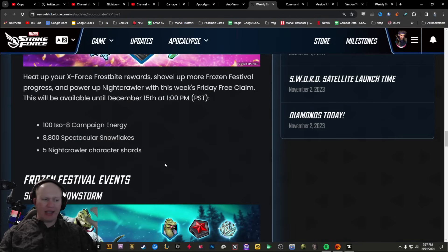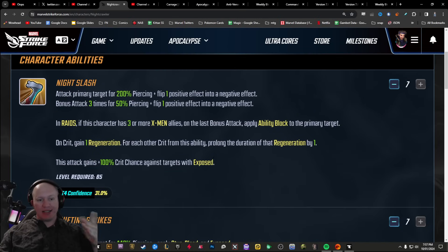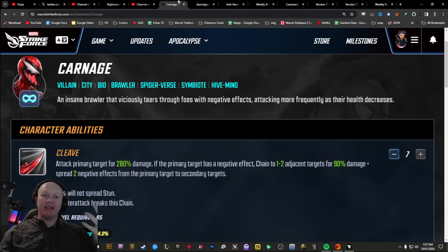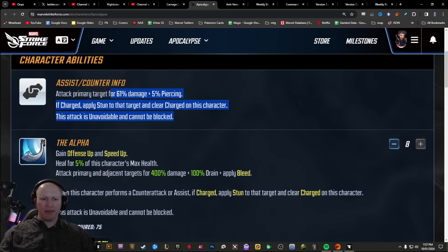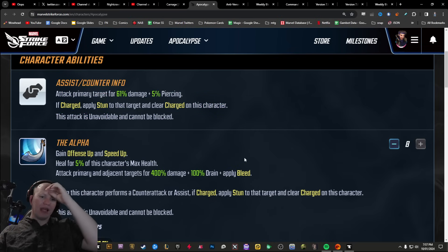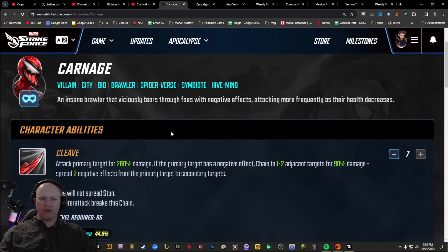They haven't actually shared any of the kits for these new characters in the blog, which is all perfectly fine if you've got MSF.GG where you can see their kits. But MSF.GG does not include their safety attacks. Now it did used to — you can see here with Apocalypse — it used to, however I believe this Apocalypse one is out of date. It's not even updating as I reduce it. They used to include the counter-attack and assist information in here.